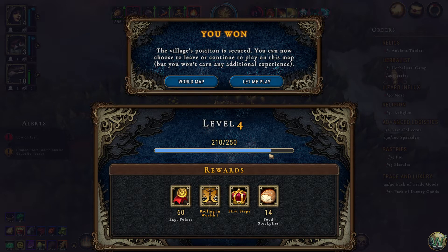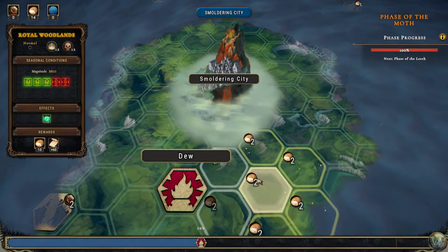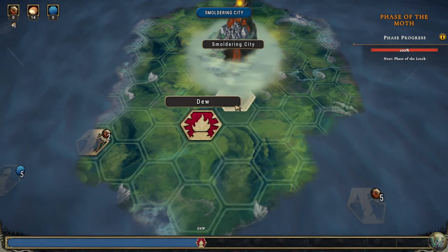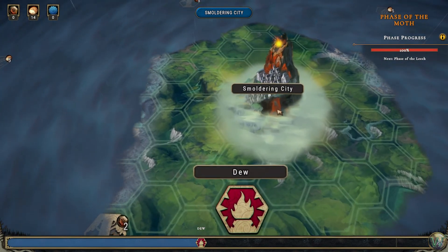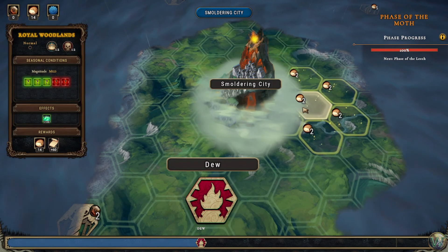And we won! Well, I don't see the point in continuing this map since we're suffering a little bit anyway. 60 experience points, rolling in wealth, first steps, and 14 food stockpiles. Let's return to the world map. I'm also just noticing the time. I think we should end the episode here — yes, we played a long time. Come back in the next episode and work on another city, and also turn in our things in the smoldering city. Thank you all for joining me — I'll see you next time. Bye for now.